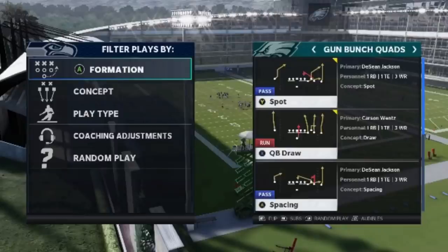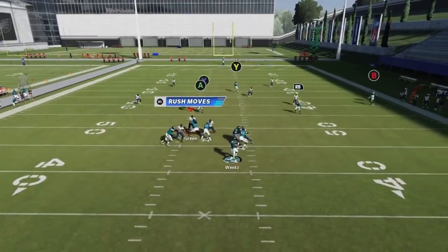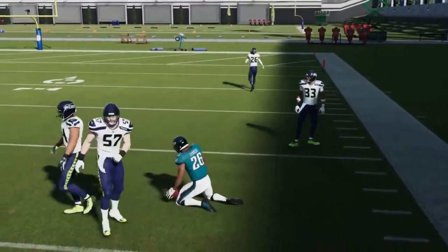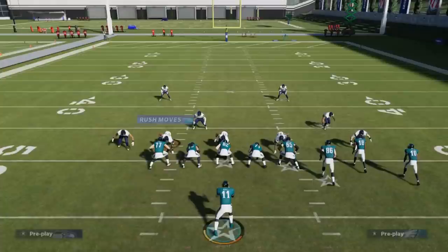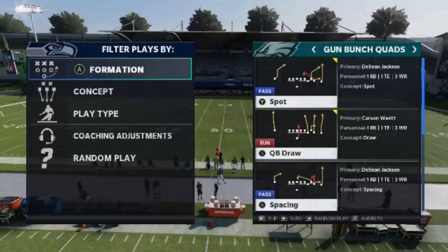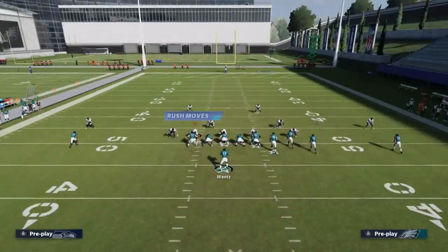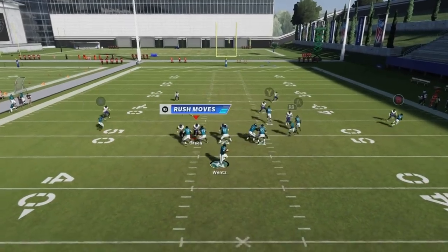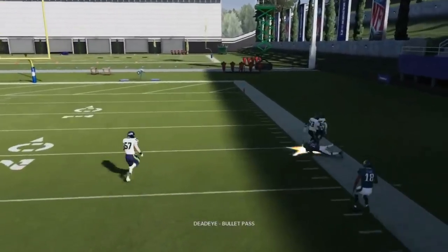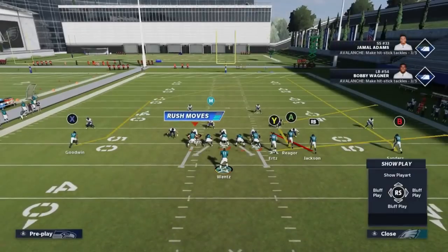Next up we got the Spacing. Put the Y route on a streak — it's going to create separation for the B route outside to catch it over a Cover 2. Just bullet pass lead to the sideline and safe catch at the sideline. Next up, out of the Gun Bunch Quads, we have the Z Spot. Same idea — put the Y route on a streak and the B route is going to beat Cover 2 really easily outside. Bullet pass lead to the sideline and safe catch.